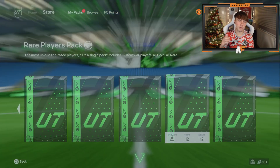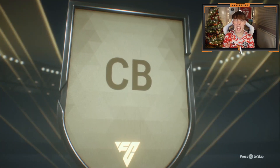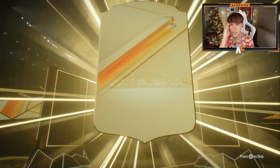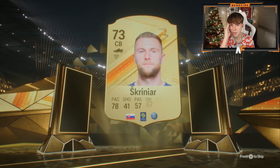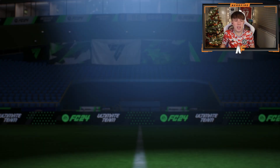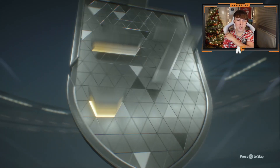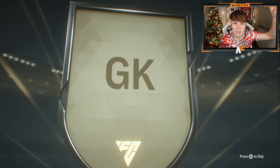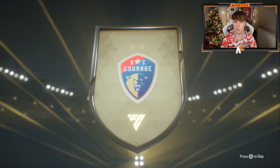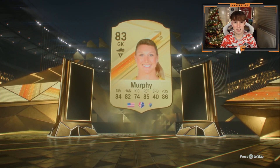Next up we're going for a 50k pack - I've got two of these, one tradable and one untradable. Scrinia - he is a walkout as well, right? I want to say he's 86. But that might be a lie. What rating is Scrinia? He's 84 - how do I not know these ratings? That is terrible. 50k pack number two - come on, give me a walkout this time. I thought Scrinia was a walkout but he's not. It's a goalkeeper - like an 84 or 85. I don't think I've ever packed this goalkeeper. Anything good? Rating Murphy - nope, 83.